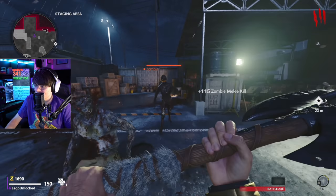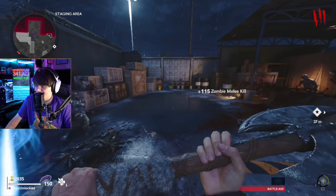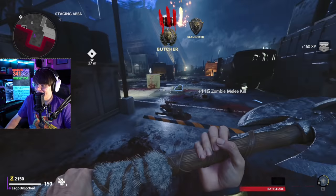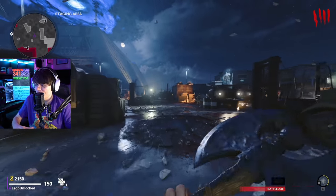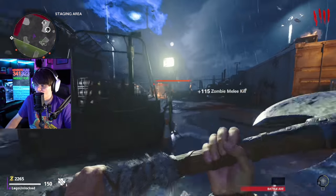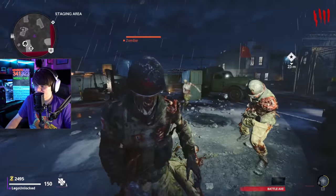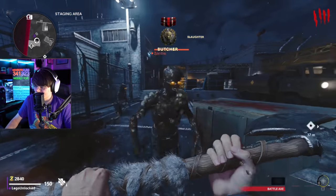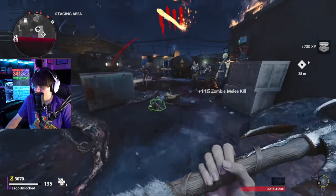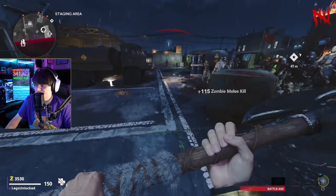On top of that, it also seems to be kind of buggy. Sometimes you'll aim directly at a zombie, pretty much directly hit him with the axe, and it just won't give you the kill. I think that's some sort of hit detection bug, because this weapon has very little lunge, and usually when melee weapons have almost no lunge they're a lot more accurate — but this has almost no lunge and is also super inaccurate. Of course, it's not doing it right now while we're talking about it.